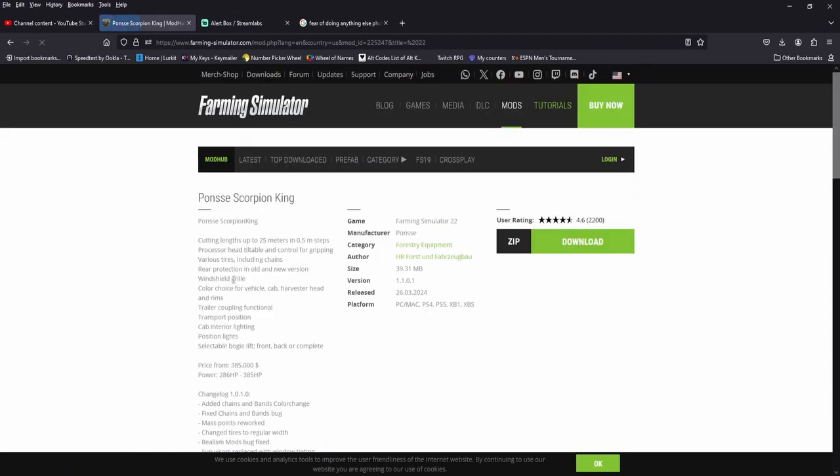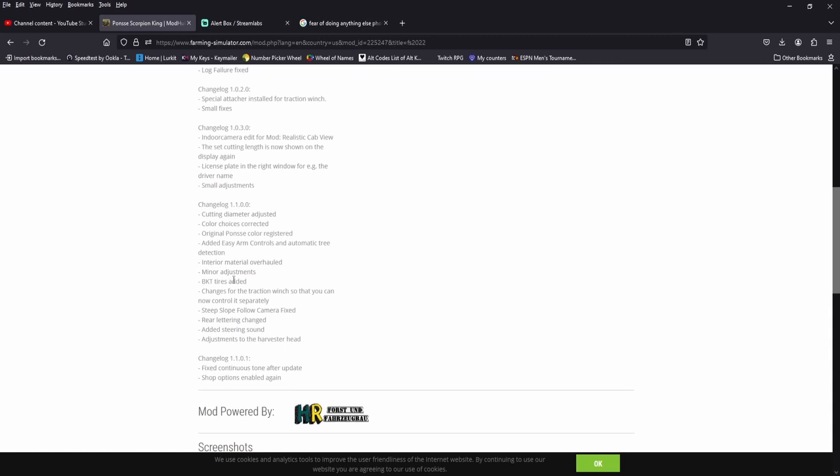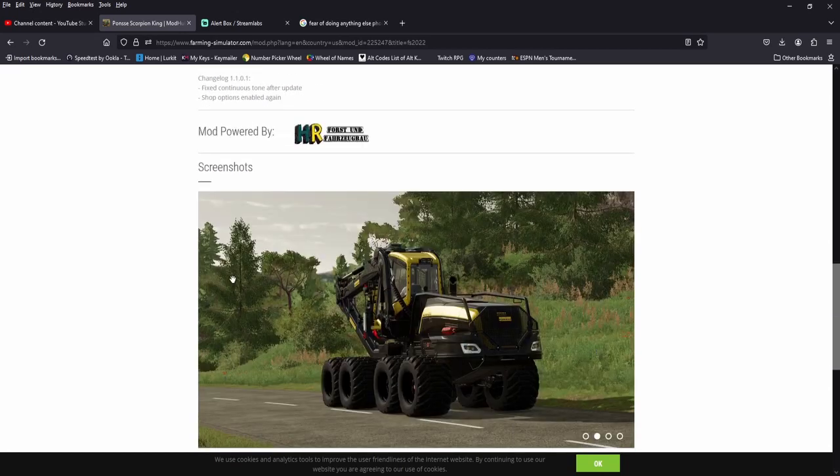Alright, the Scorpion King gets an update to version 1.1. Continuous tone after update — I don't know what that means — and shop options are enabled again, which is good. Looks like just some patch issues.